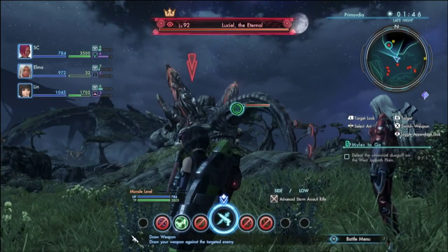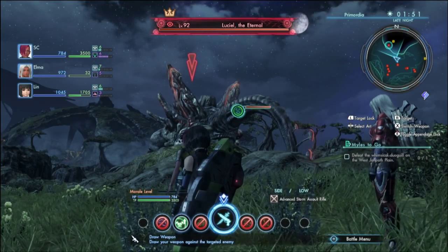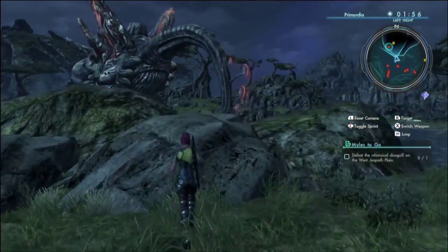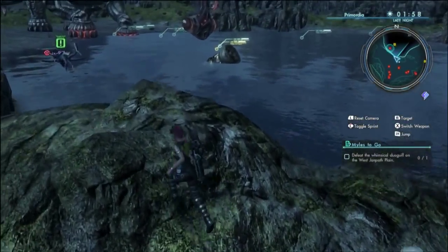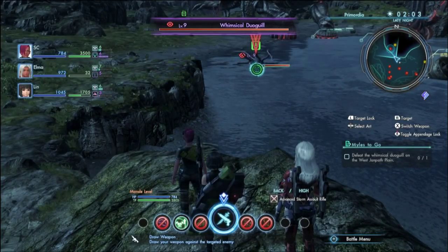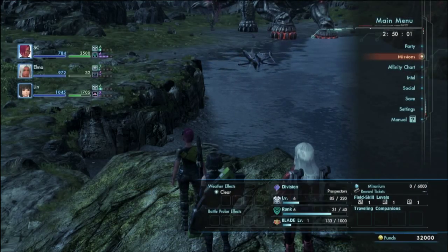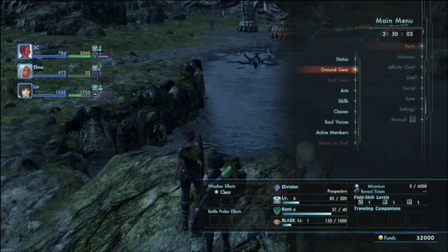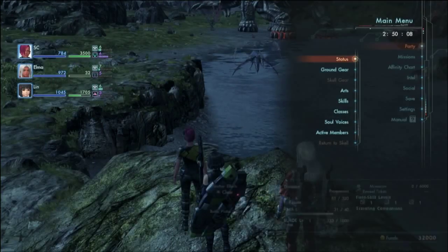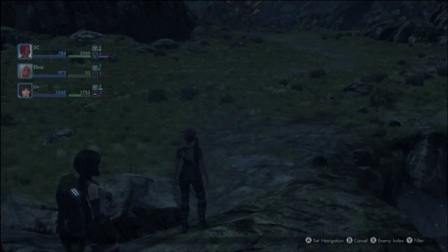Oh, it's that - or what? Lucille the Eternal, level 92, Tyrant. No, that's what I'm thinking about that. Oh, that's the monster, level 9. Dugil? I don't know how you say that. I don't think we can take on level 9. Level 6 and 7 - nah. I think I'm going to avoid that for now.